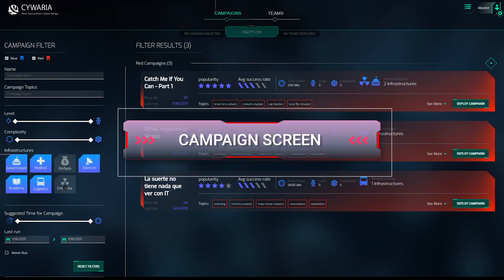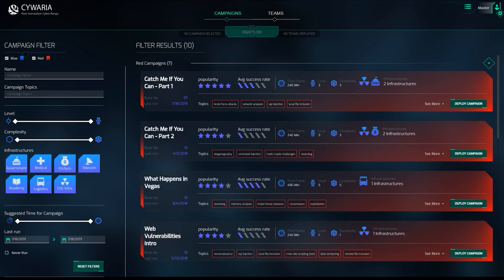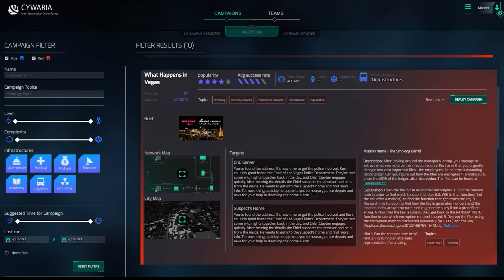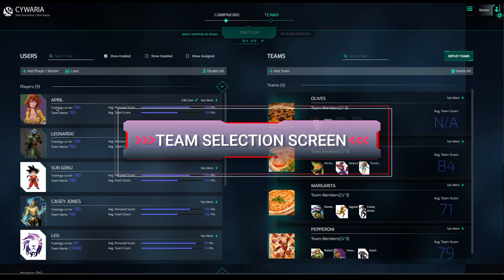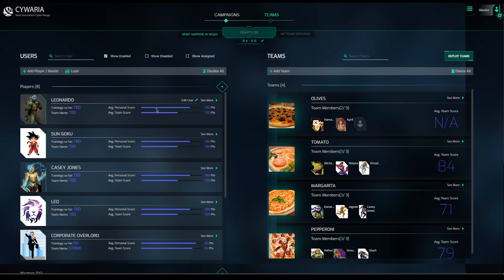Cywaria training starts by choosing a campaign. Search, filter and choose by topics or difficulty level. Assign team members according to their scores and capabilities.